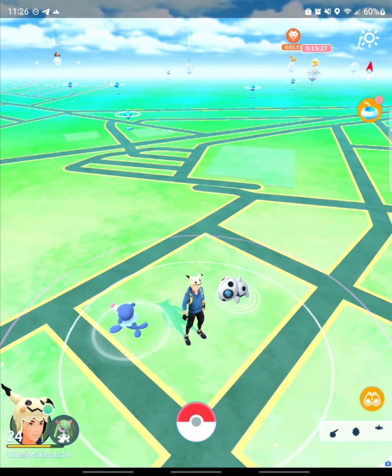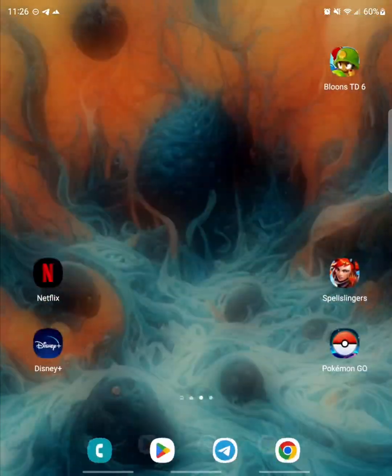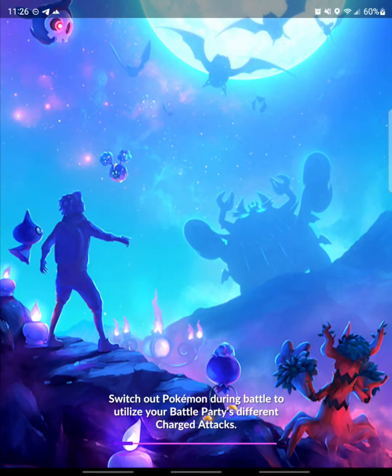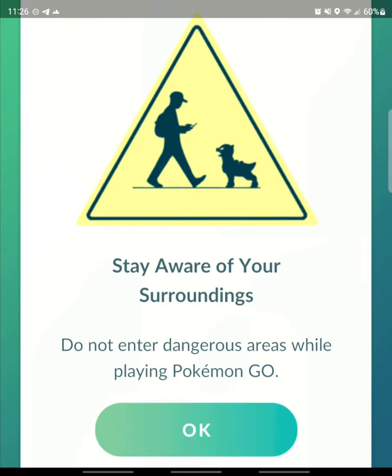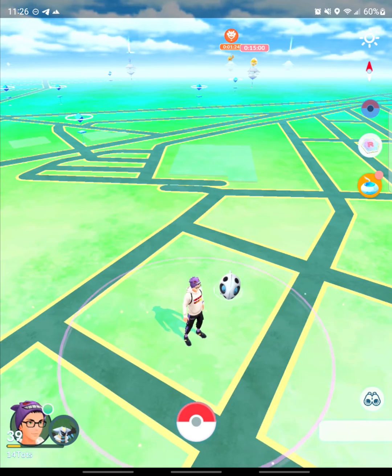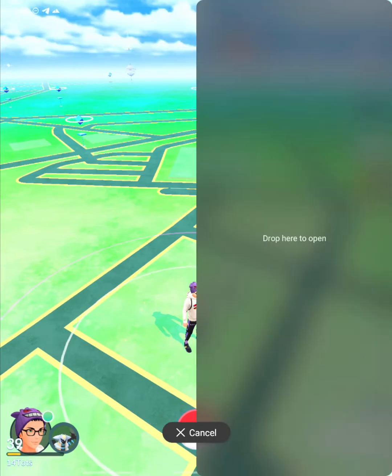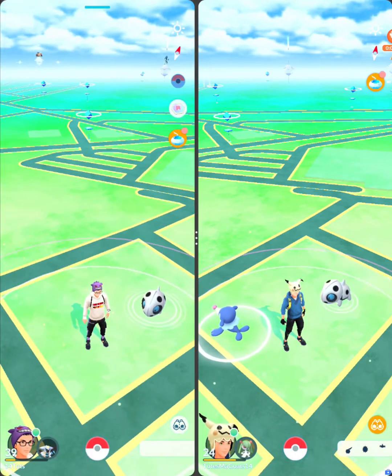Once everything populates for the first time and the game is running, press your home button again to return to your home screen. Now we're going to launch our main account and make an app pair so we can run them side by side. Once the game is loaded up, press your multitask button. Hold the icon above the cloned version of Pokemon Go, designated with the briefcase icon in the bottom right corner, and drag it to the left or right side of the screen. Once you place it, you'll be able to play both accounts simultaneously.